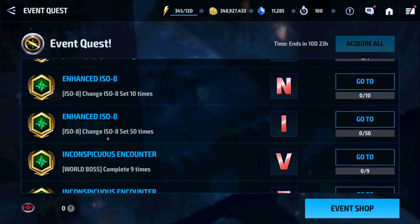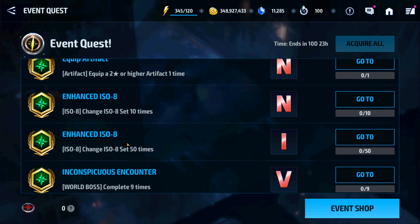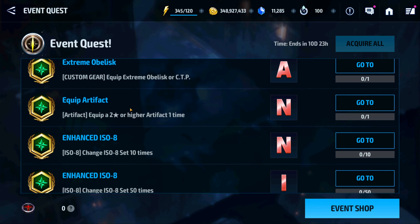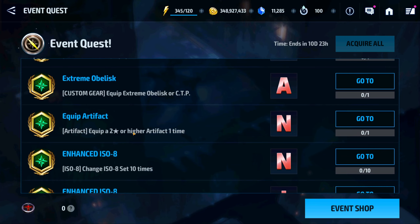They want you to change the ESO8 set 50 times — that's actually a lot. I didn't even think they would do that. I'll show you guys what that looks like. Then we have to equip a two-star or higher artifact one time, and equip an extreme obelisk or a CTP.